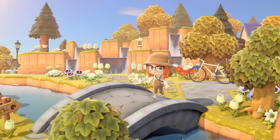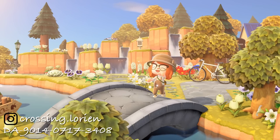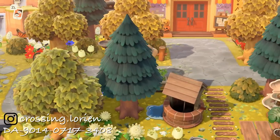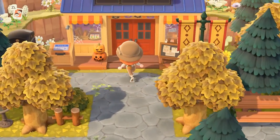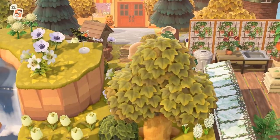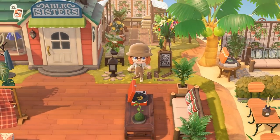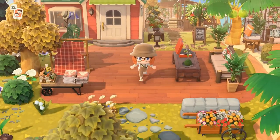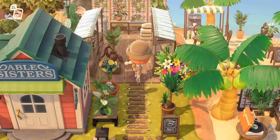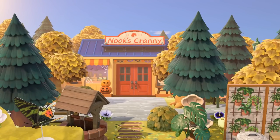Next is Lorien, my island on my other Switch. I had to come here because I had my own permission. I've kind of tucked Nook's Cranny away in the woods a little bit. I've created a greenhouse area in front that links Nook's Cranny to Able Sisters, so it is a sort of vertical shopping district. I wanted to give Nook's Cranny a very tucked away vibe, like it's in its own little nook — pardon the pun.